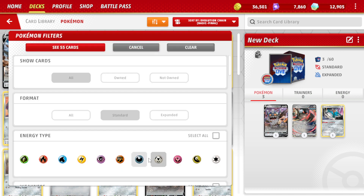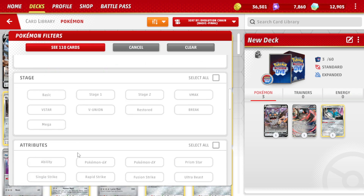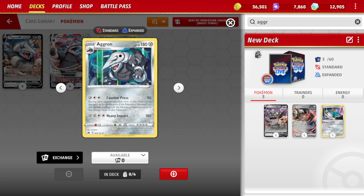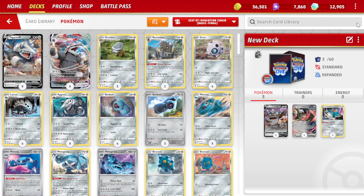Let's go into Pokemon and get rid of the basic filter. Let's choose Aggron — I want to see if Aggron is any good, any of the Aggrons. Counter-Press, Heavy Impact, it's not terrible. Aggron's probably a no-go.